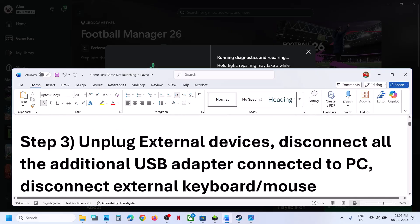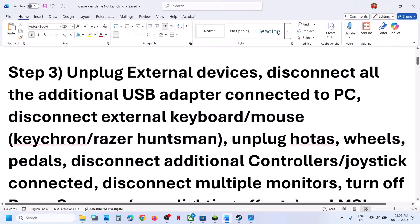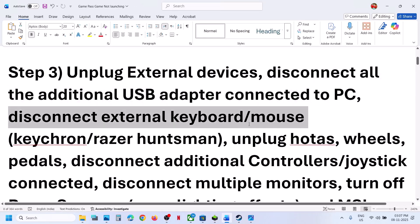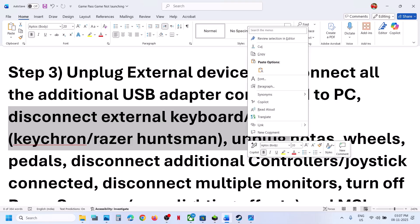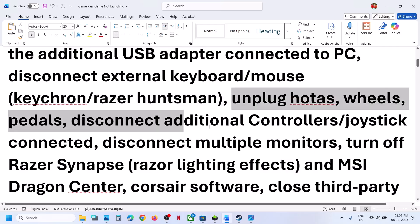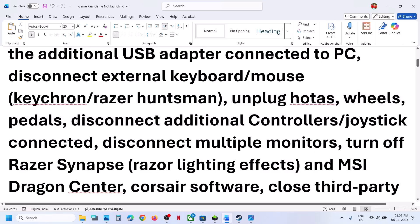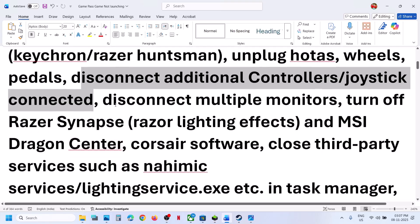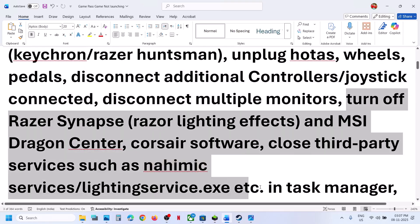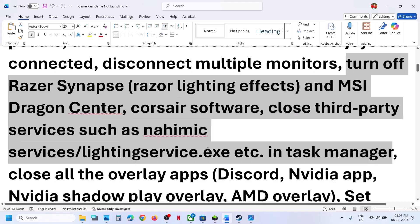Still not working. The next step is to unplug all the external devices which you are not using. If you have any kind of USB adapter connector, disconnect it. Disconnect external keyboard and mouse which you are not using — like if you have a Keychron keyboard or Razer Huntsman keyboard, you can disconnect it and launch the game. If you have any external devices like HOTAS, wheel, pedals, or an extra controller connected to the computer, disconnect it. Disconnect multiple monitors and try launching the game on a single monitor. If you have any third-party services or applications running, close them.